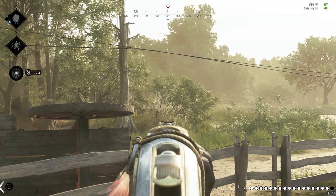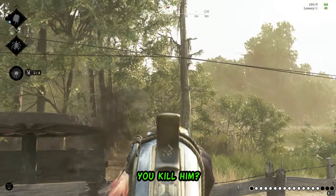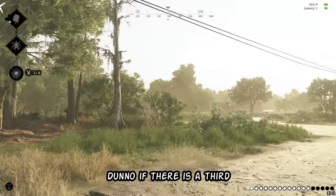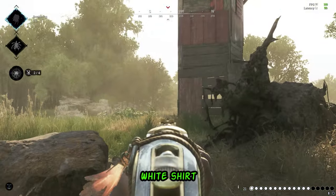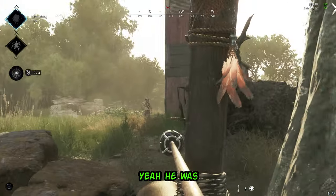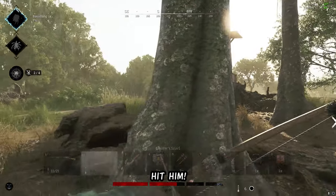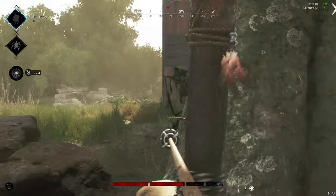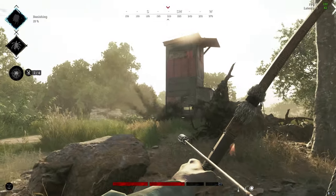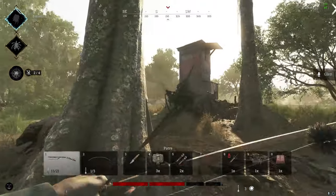Nice! Right in front of me. You killed him? Good one. The one's gone behind this tower — don't know if there's a throw. Why the tower again? White shirt. You're just behind it? Yeah, he was. Hit him. Hit him again. Hit him again. He's dead.